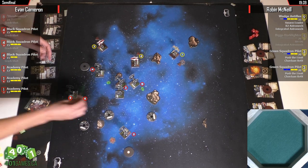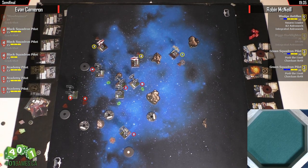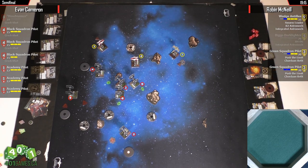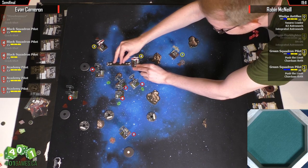It looks close from here but it's hard to tell from the video. I wouldn't hard 2 out because if he's hard 2-ing out, Evan's planned for that with the way six is positioned. Also, he can't spend every turn just running — he's got to start shooting. Actually, the more I look at it, I think a 2-straight does clear. That's the 3-straight.